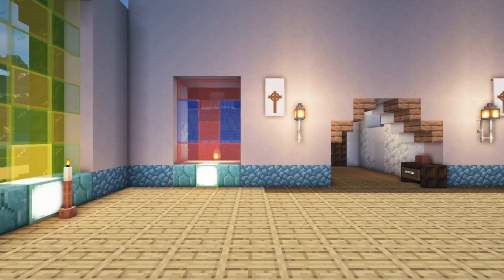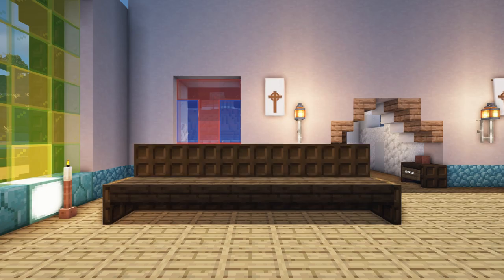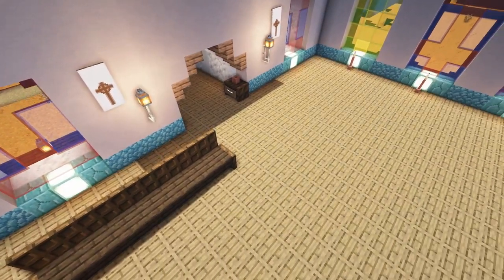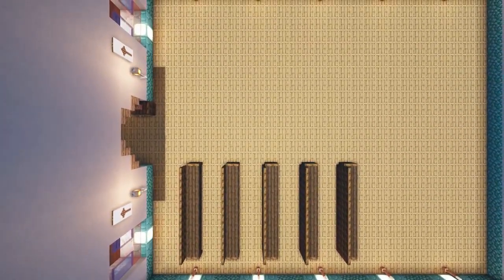For the seating start by coming four blocks away from the corner of the front window and add a seven long layer of dark oak slabs at the top of the block. At the sides of the two end slabs add an upright dark oak trapdoor. And at the back add a seven long and two high layer of upright dark oak trapdoors. Then add four more seats in front coming three blocks forward each time. Finish up the seating by repeating these steps in front of the other window.